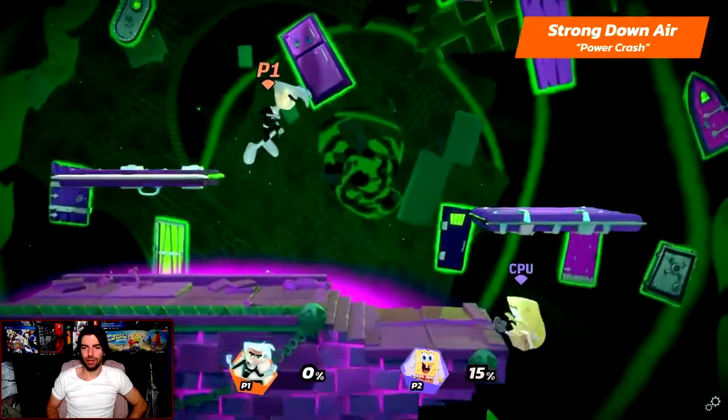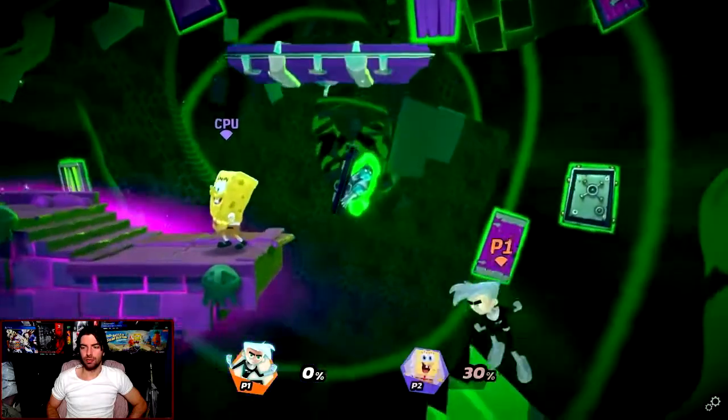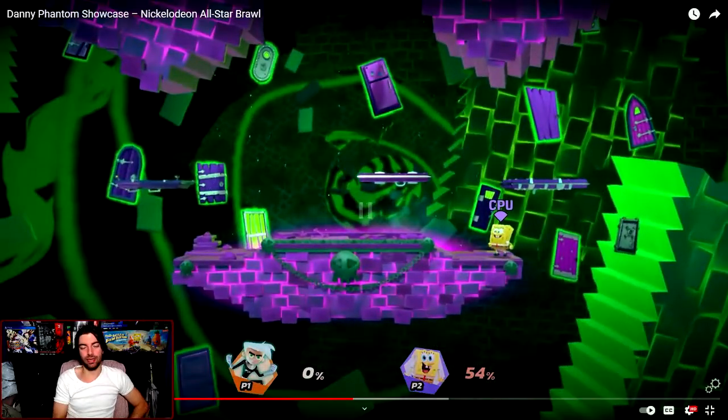And then it goes down. I wonder if that has a spike property. He can obviously SD from that, but also he can use that in the middle of the stage to do a mix-up of going forward and then going down. I'm imagining doing air dashes with that — air dash back and then basically heavy strong down in the air forward to come back, almost like a double air dash into a strong down attack. That's really cool, I actually really like that.